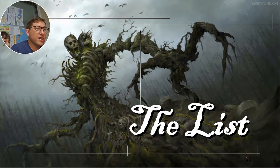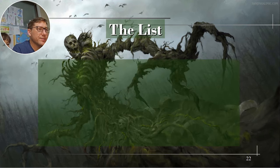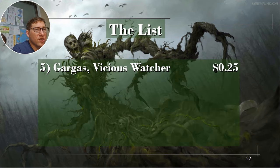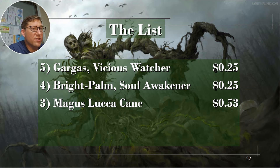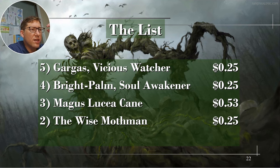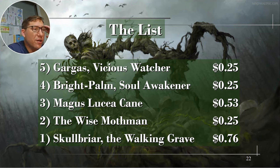Here's the final list: Gargoth's Vicious Watcher 25 cents, Bright Palm Soul Awakener 25 cents, Magus Lucea Kane 53 cents, The Wise Mothman 25 cents — and that one I think is going to go up in value — Skull Briar the Walking Grave 76 cents.